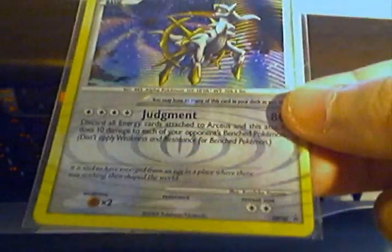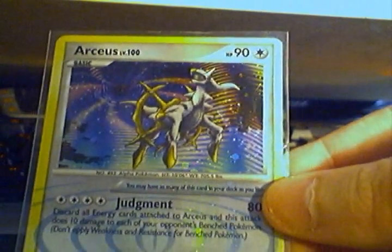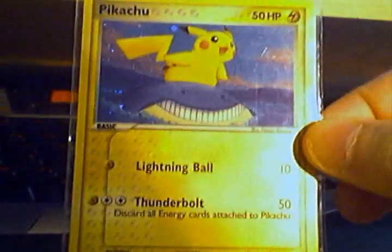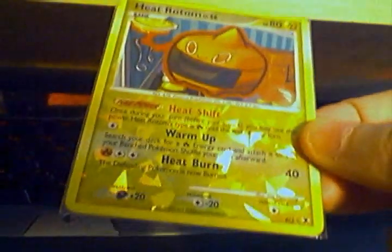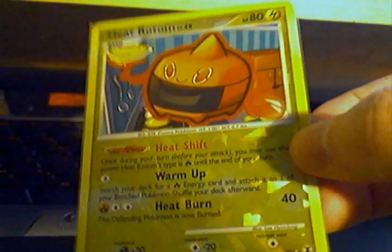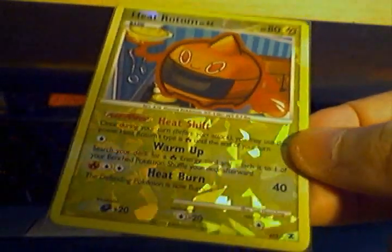First up we've got a Nine Towers Reverse Holo from HeartGold SoulSilver. Arceus Promo, Pikachu Promo from Pop 5 I think. I like that card. Heatrodon from Rising Rivals — it's the last form I needed to have a complete set now.